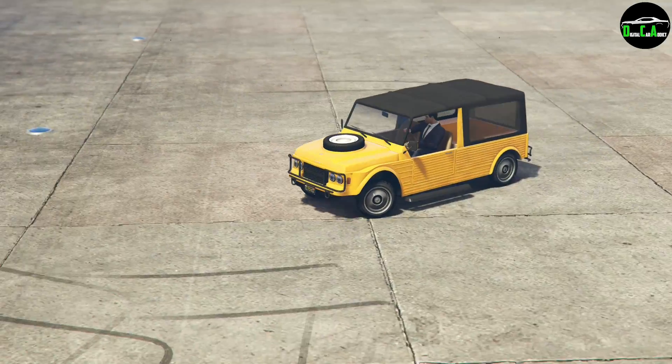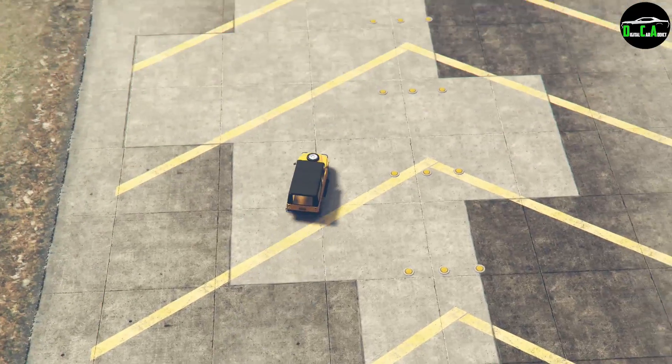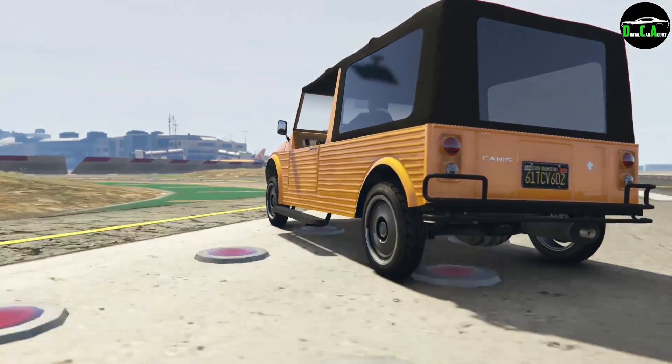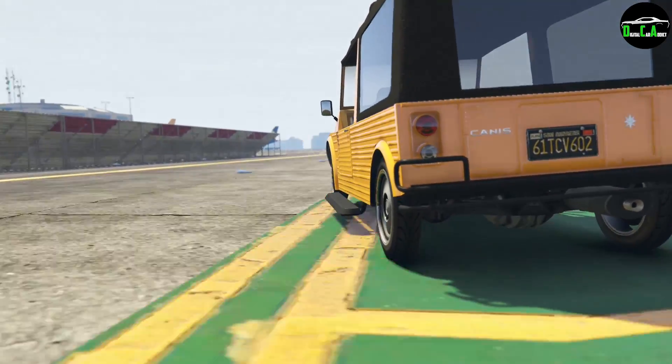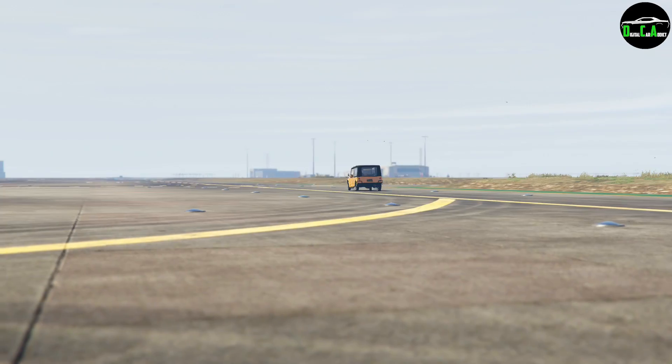Moving on to the Off-Roads class we have the Kalahari. It's small, it's lightweight, and its design makes it the fastest off-road class vehicle in the game. The Camacho has more power, we'll admit that, but it's just way too heavy and not as nimble as the Kalahari through the bumpy corners when you're going off-road.